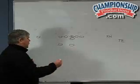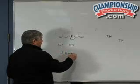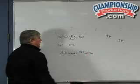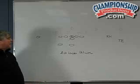The next play in this package, we would call zip loose 121 waggle. Now we're going to fake the sweep and the quarterback's going to attack the flank with the ball, having a run pass option.